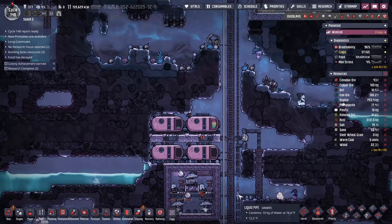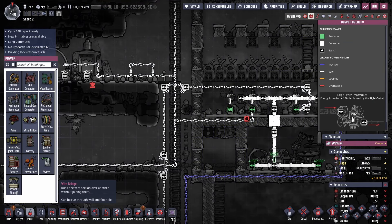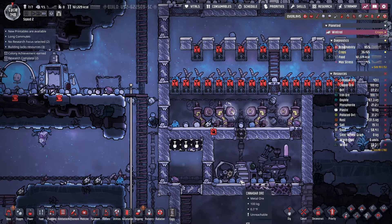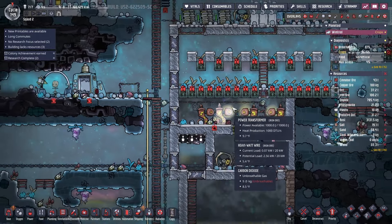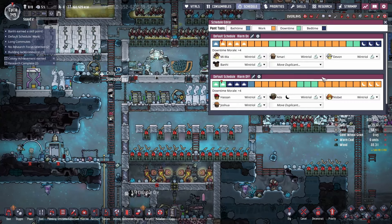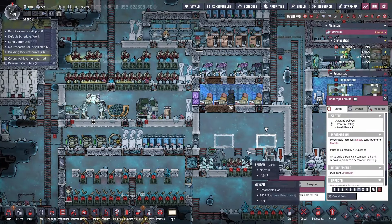In this update they really made food easier and really wanted to stress us out about oxygen. This ethanol petroleum generator is doing the heavy lifting for power. I added a fourth transformer to send power down, and I've been spending time figuring out the wires — moving and rearranging them to make space for hop-overs so we can get one more line down there for the saline sieve desalinator.